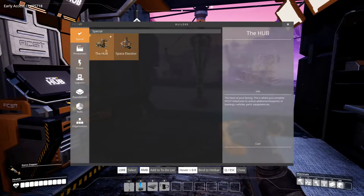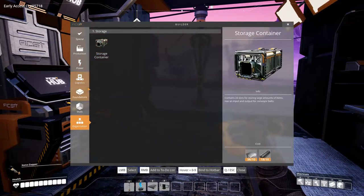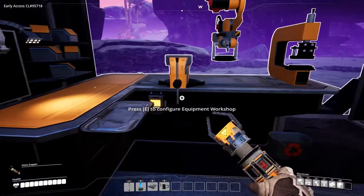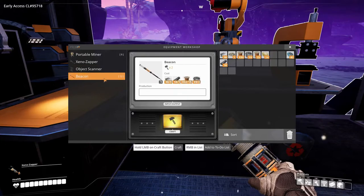Let's see what we got access to here - the space elevator. Nothing else really interesting I think. Didn't we already have the storage container? I think we did. There was some new equipment - do we need to make that over here? Yes we do - an object scanner, that's expensive. And a beacon. Very very cool!